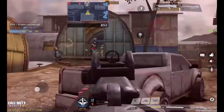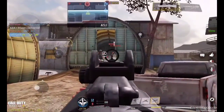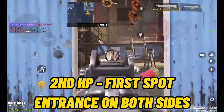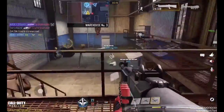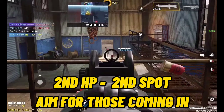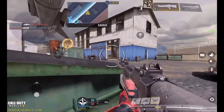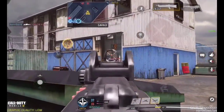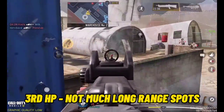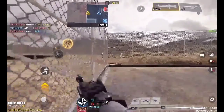Before positioning yourself, always let the bots capture the hardpoint first. Always aim at the bots coming in. When switching to a different hardpoint, always check the previous hardpoint spot since enemy bot spots are usually there. For the third hardpoint, it's usually hard to find a good spot — it's better to find enemies and distance yourself by 30 meters.